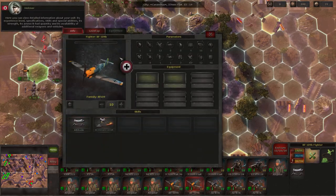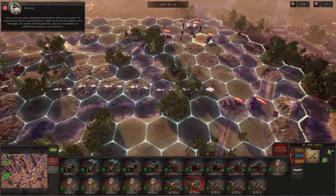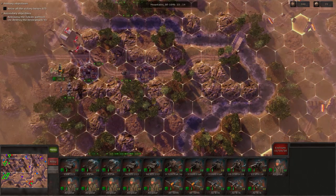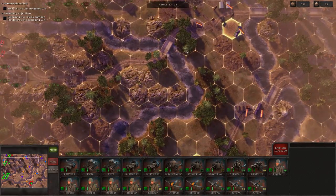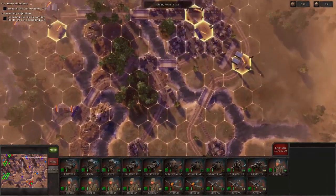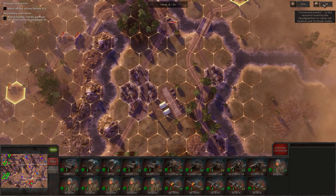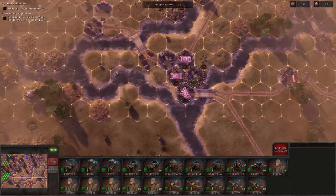Here you can view detailed information about your unit: its experience level, strength, ammo and fuel quantity, and availability of additional weapons. I'm not showing you a great deal of gameplay — I just wanted to see what it was like myself. My first reaction is: I don't like the game very much at all. The interface is clumsy and not well thought out, not easy to use. I can't see the whole map, there's nothing showing how many turns I have, and these tanks could at least look like tanks — really, come on.